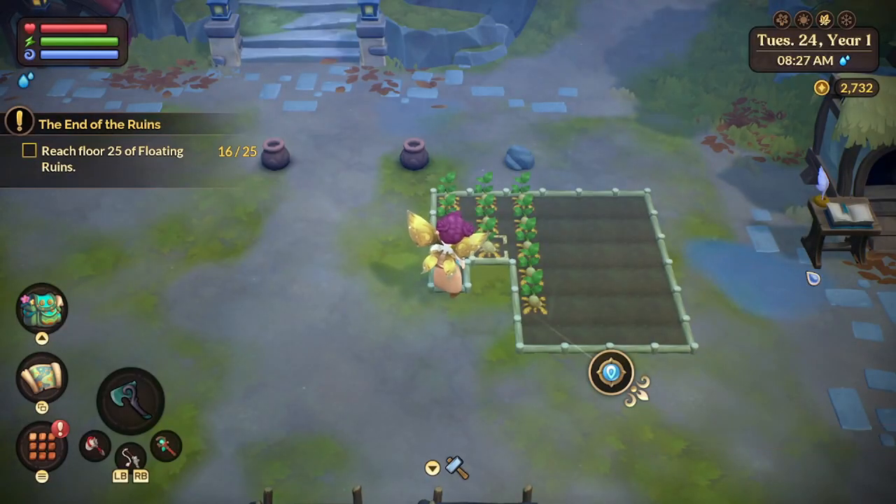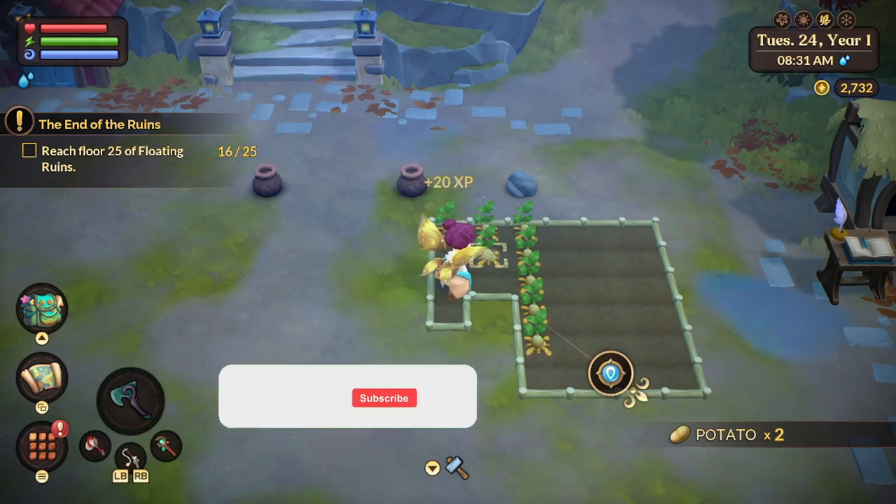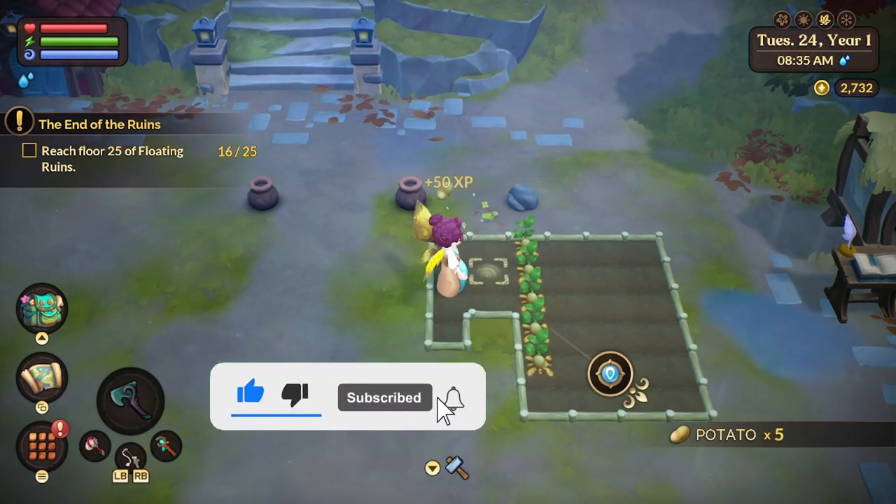Hey guys, welcome to Fae Farm. This is how to get pumpkin seeds. You need to pick up 12 crops — any crops will do.